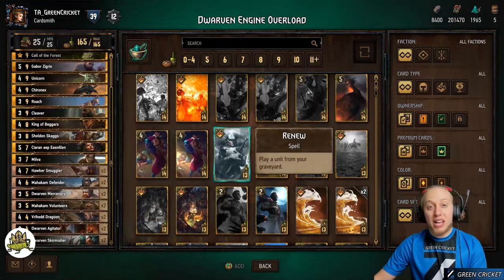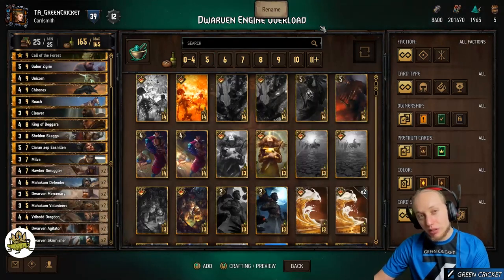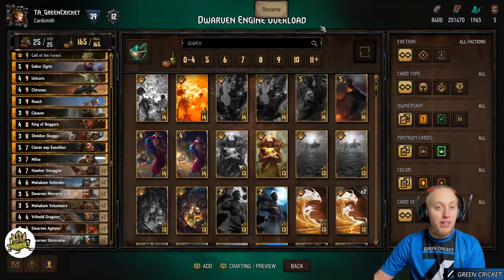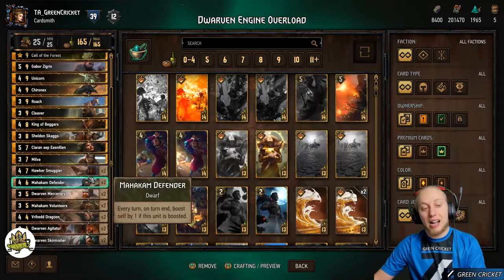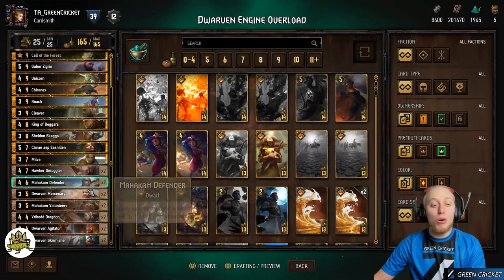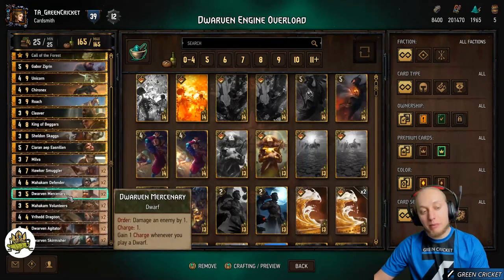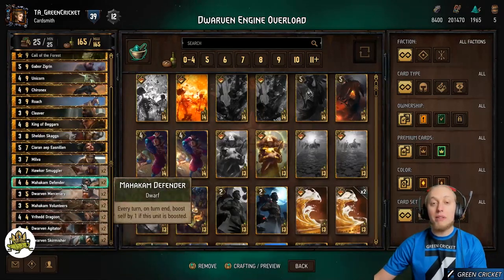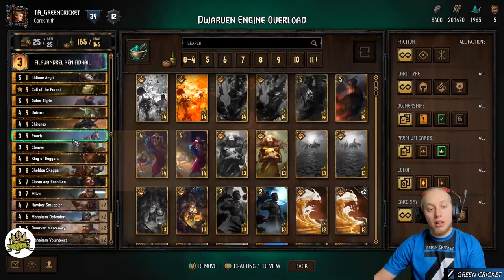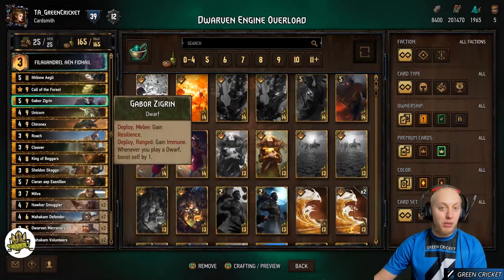Since we have so many engines — that's why it's called Engine Overload — even if the enemy has removal or locks, there are only so many they can apply. If they lock Hawker Smuggler in round 1, they can't also lock Markham Defender or Sigrin. And hopefully you can play Sigrin immune so it can't even be damaged. Try to get hand buff units out in round 1 and the other engines in round 3.